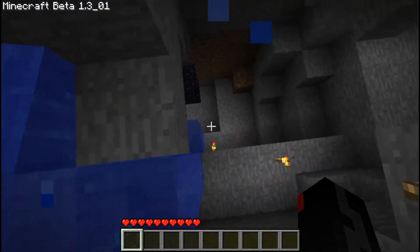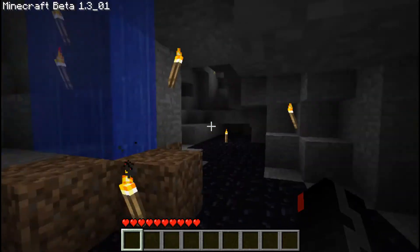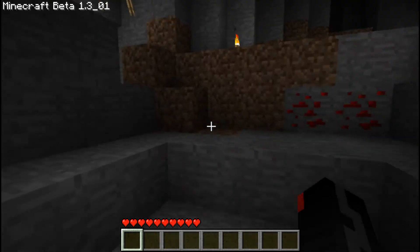I thought that was pretty cool — right off the bat, all the way down to the bottom. Already placed a mine, all that good stuff. This is an island map; it's got a lot of trees, a lot of water. Pretty cool to look around.